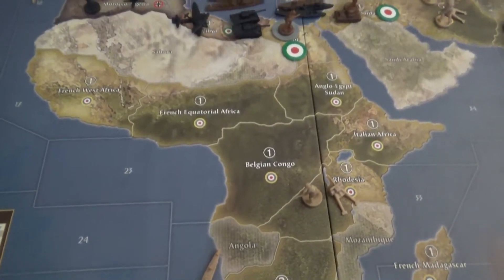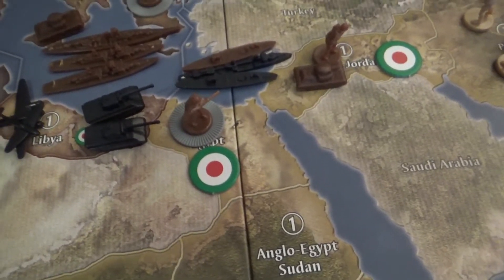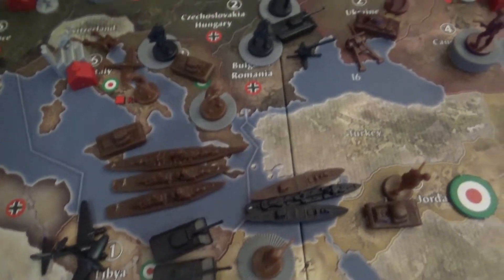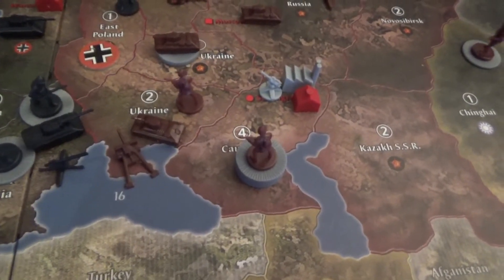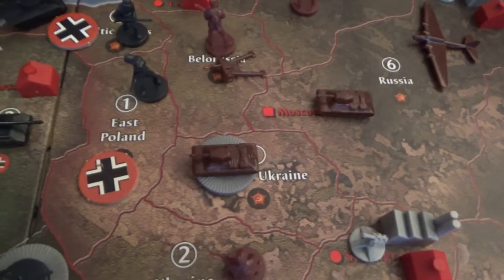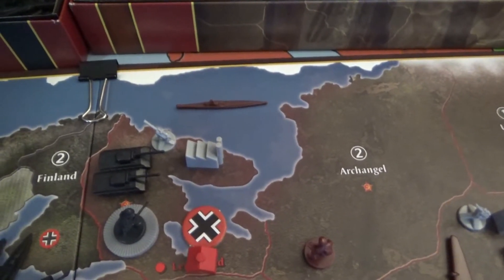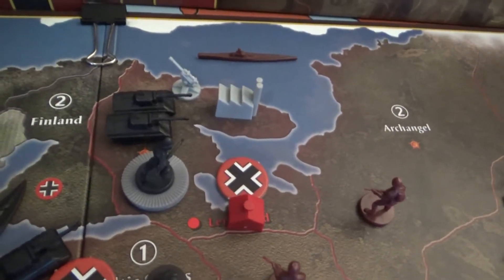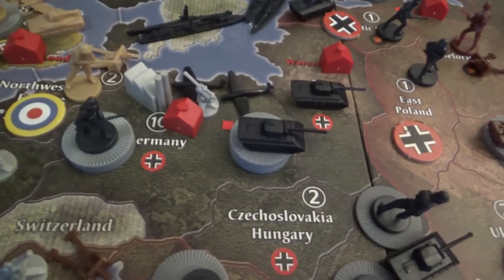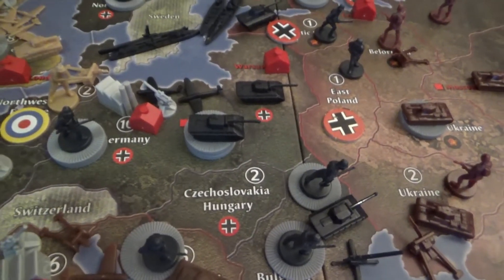The Germans brought down some air power but really took it on the chin in Egypt, losing two guys in the first round. On the Eastern Front, the Russians punched into Ukraine and had some good stuff left, so the Germans left them alone. Eastern Ukraine and Belorussia were taken by the Soviets. The Germans went north and took Leningrad and Karelia with some force, at the expense of their center which will undoubtedly fall. They built a bunch of tanks and infantry for round two.